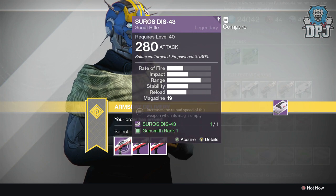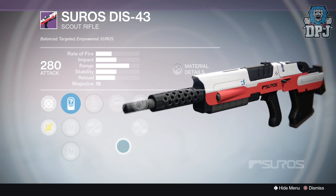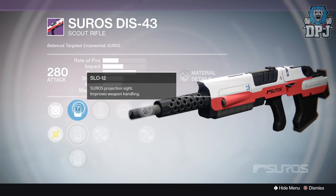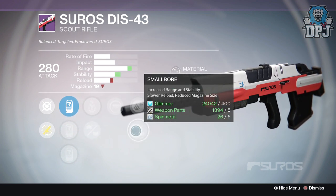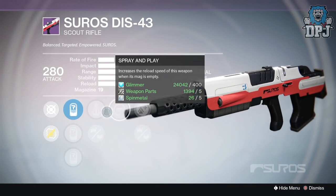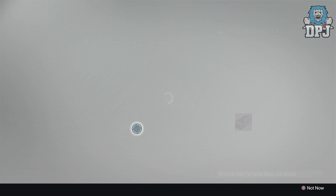Here we have the DIS-43 — I actually already own this and really enjoy using it. I've got an amazing one with max stability — it's a headshot machine. Let's see if any of these offer the same perks. The first roll has SPO-57, SPO-28, and SLO-12 sights, Perfect Balance, Feather Mag, Spray and Play, Lightweight, and Small Bore. This gives more stability than standard, but with Perfect Balance and Small Bore the stability still won't be that great, and Small Bore lowers magazine size too.